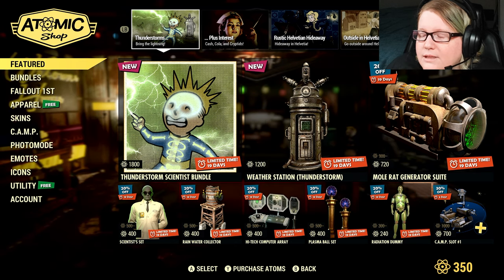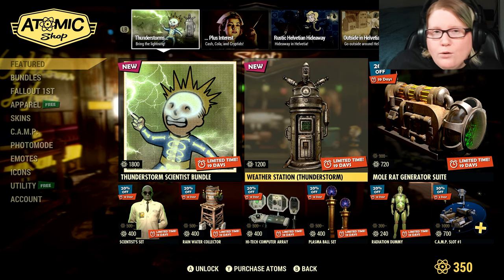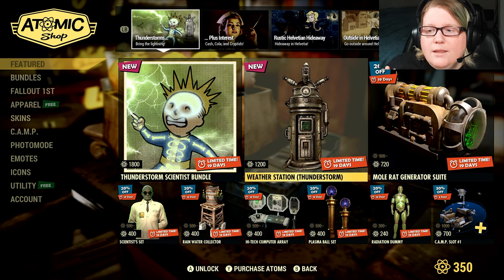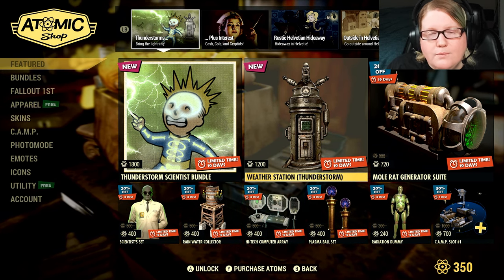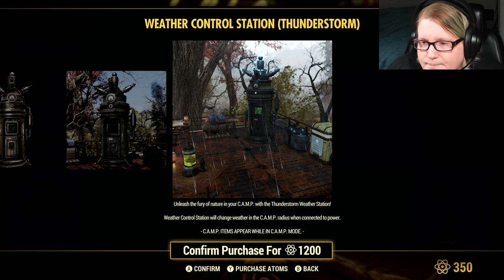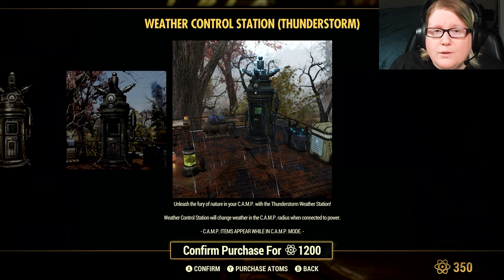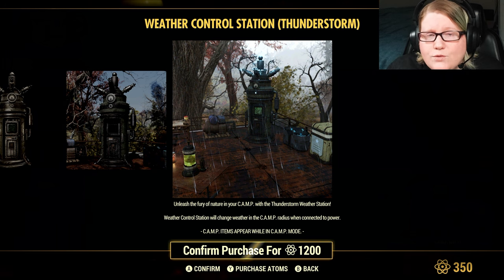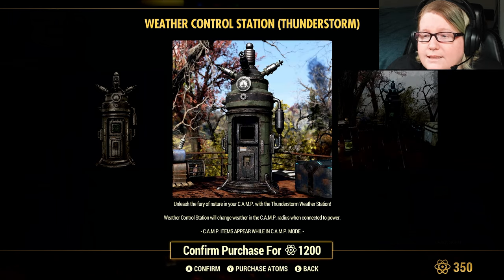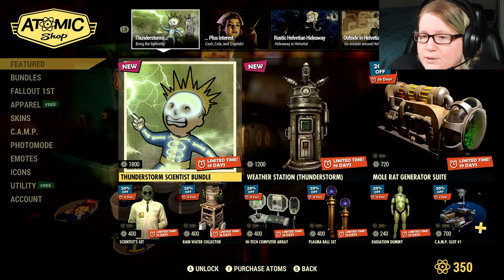Atomic Shop — so these are the big things you want to look out for. They have new and old stuff combined together in bundles. If you already own some of this stuff, the best way to get the weather station is through the bundle because it's much cheaper. It's 1,200 Atom just for the Thunder Station. This thing is superb — I'll probably be doing a video just to show it off because it is really cool and I don't want anybody to miss out on it. It is kind of pricey at 1,200 Atom but especially if you like to build.